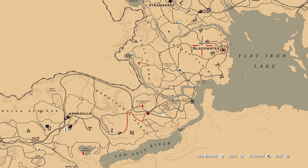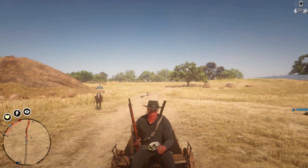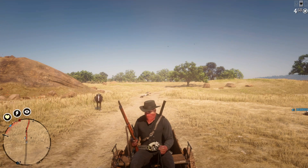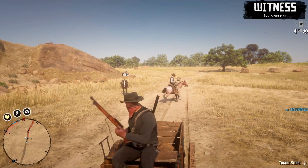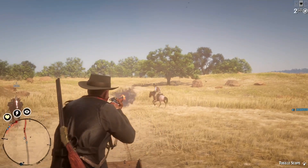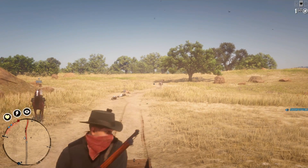You can also find them up here around the Blackwater area and up near Strawberry as well. This is for the people who are having trouble getting up there on their horse — let's say your horse gets up there but you don't. If you're having that issue, you might want to go grab a wagon and take a wagon over there with you to do this glitch.